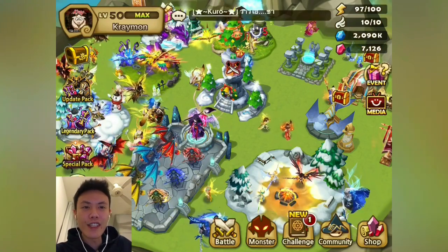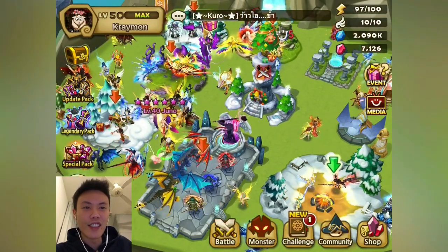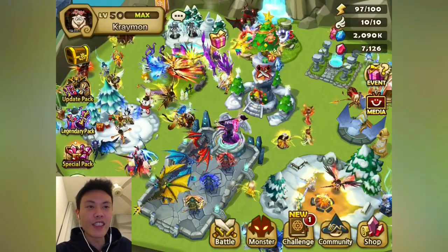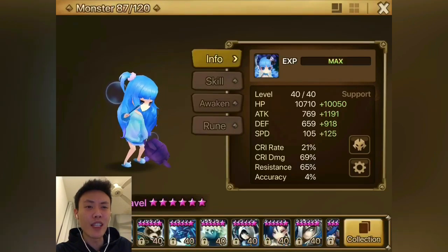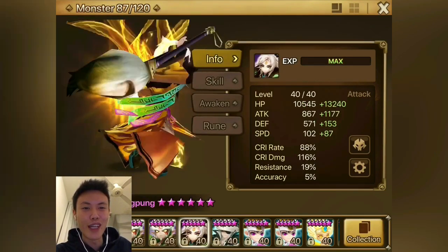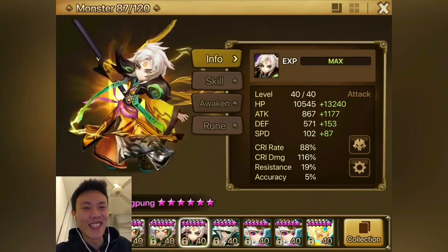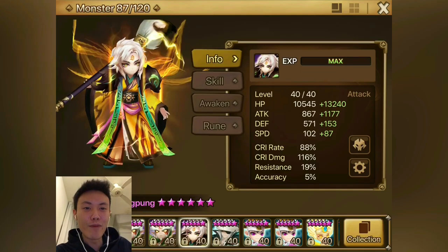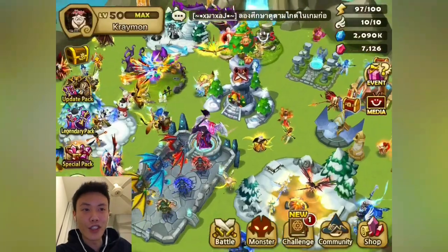A day after I got the Dark one, I got this Wind one as well. But it's not ready yet — the runes are still plus 9, plus 12 because I do not really have mana at the moment due to the artifacts. So yeah, this is Cheongpong. We will not be using him for this Siege, but maybe in the future.